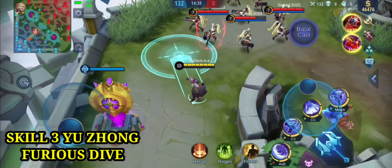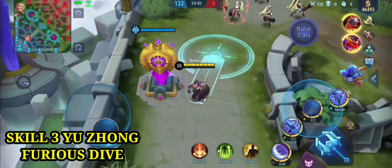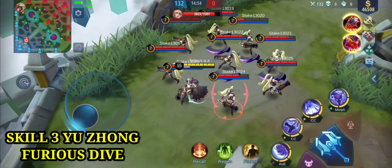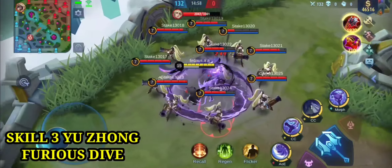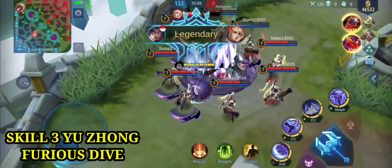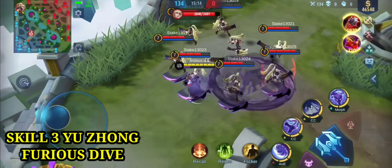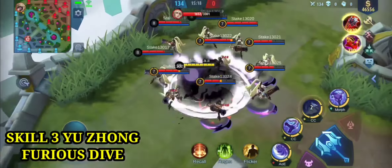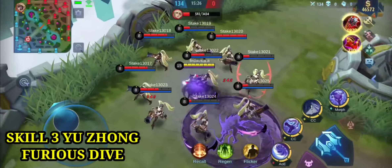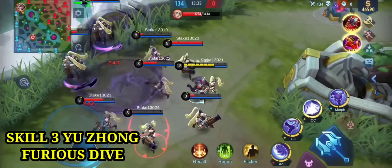Selanjutnya ada skill 3 Yujong yang bernama Furious Dive. Skill 3 ini memiliki spesialis CC dan blink. Bila Yujong mengaktifkan skill 3, Yujong akan melompat ke arah yang ditentukan dan memberikan 108 physical damage. Setelah melompat bisa berlari singkat sesuai arah yang ditentukan. Lawan yang berada di sekitar lingkaran dari skill 3 akan menerima efek airborne selama 1 detik dan menerima 180 damage. Skill ini berguna untuk kabur atau mengejar lawan.